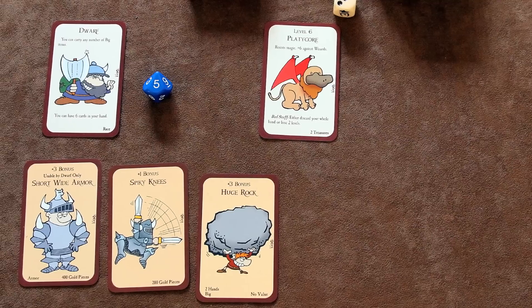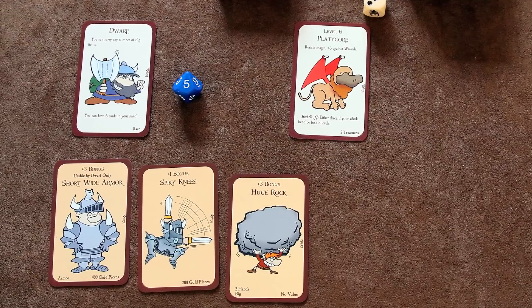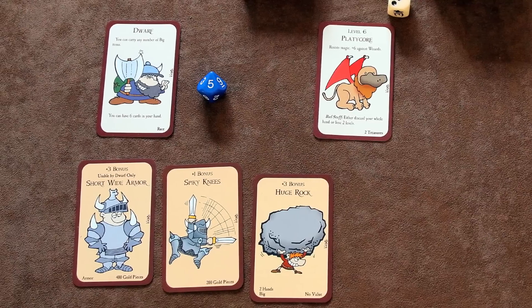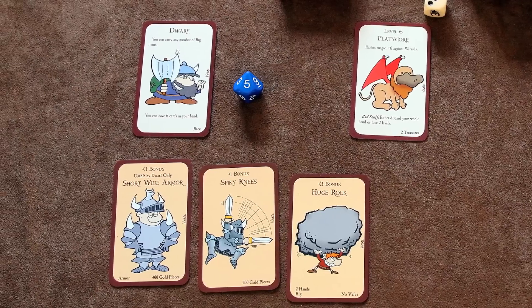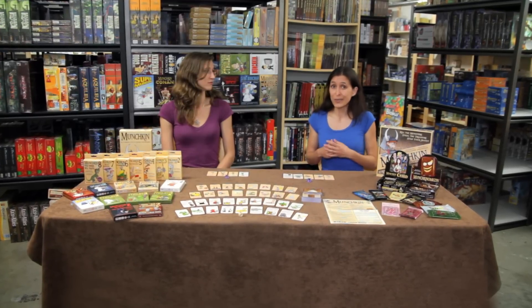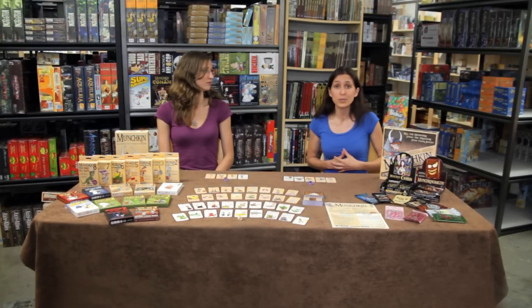Combat in Munchkin is super simple. You compare your combat strength to that of the monster, and if it's higher, you win. Combat strength is determined by your character's level, any item bonuses they might have, as well as any one-off effects from other cards. If your strength is too low, you can ask for help from other players, who can add their combat strength and bonuses to yours. You can offer them anything you'd like — usually a pick of the treasure if you defeat the monster, or maybe one of the items you already have.